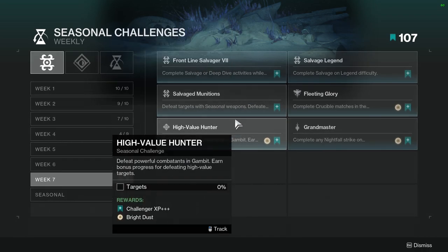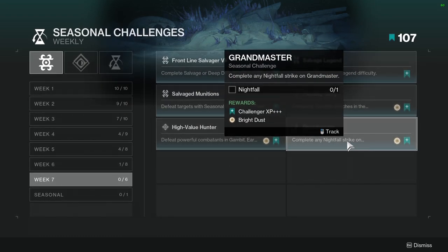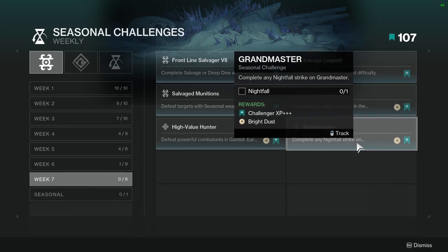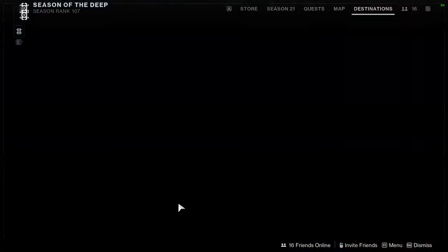High Value Hunter: defeat powerful combatants in Gambit and earn bonus progress for defeating high value targets. You can pair these two together, which is what I'm going to be doing. Grandmaster: complete any nightfall strike on grandmaster difficulty. This one is going to be annoying depending on if you have friends to do this with. I thankfully have a clan that I will most likely do this with, but it is annoying.